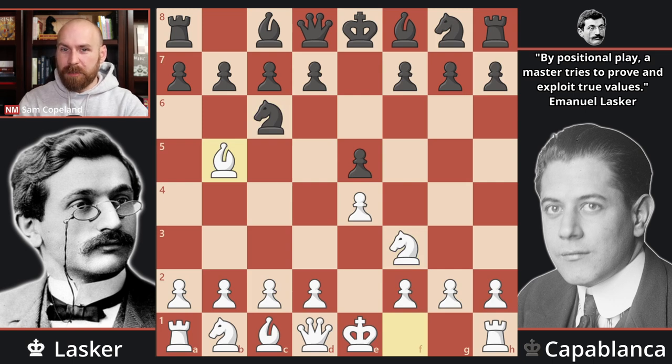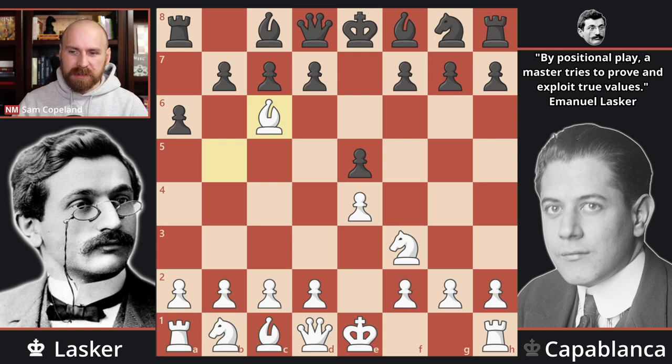This is an opening that Capablanca was very, very strong in — nearly unbeatable. Here he selects pawn to A6, and Lasker decides on Bxc6, the Exchange Ruy Lopez. Today this is not considered a very fearsome approach from White, but Lasker played this and showed some strong ideas with good success. It's only modern analysis that indicates there are serious problems with giving up the bishop here. After dxc6 — the natural and correct move to open up this bishop — we get pawn to D4.